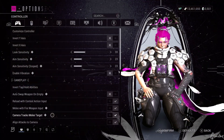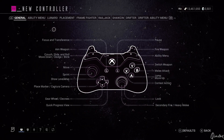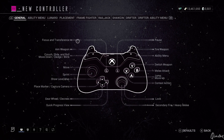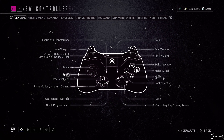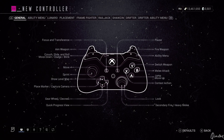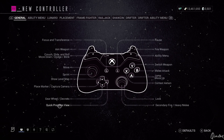The next platform is Xbox. The first thing is to go to customize controller and change some very specific things. First, the focus and transference — we need to map that to the left middle button, because otherwise you'd have to use LB and RB to go into the operator, which is pretty bad. The right D-pad is again going to be tied to the quick progress view, but the rest — gear wheel, place marker, level map — is pretty much the same as default. Just change the quick progress view to the right D-pad.